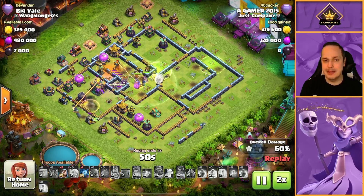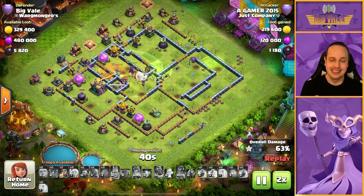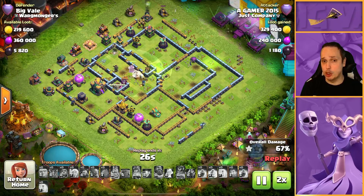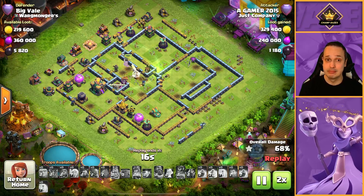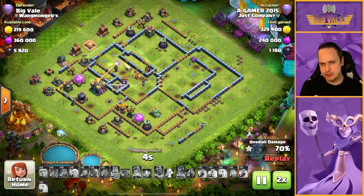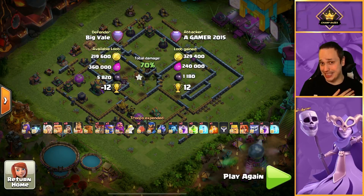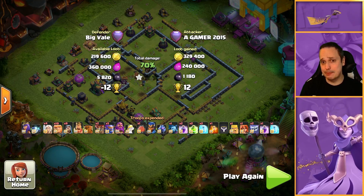This base is set up on the most basic level almost as a teaser base, with the Town Hall located on the far side. When you're doing a ground smash attack, the temptation — in fact the correct way of doing it — would be to go opposite sides of the Town Hall, which is exactly what this attacker has done. Unfortunately there's so much in the way and those weird wall layouts make it so difficult to get through to that Town Hall. Watching this live, I called a one-star right off the bat.